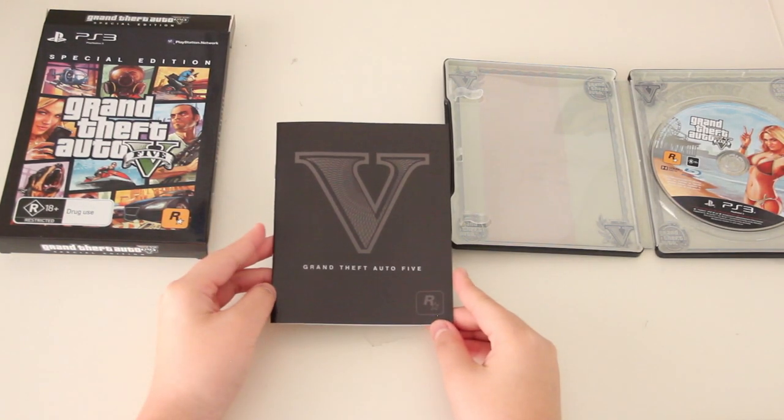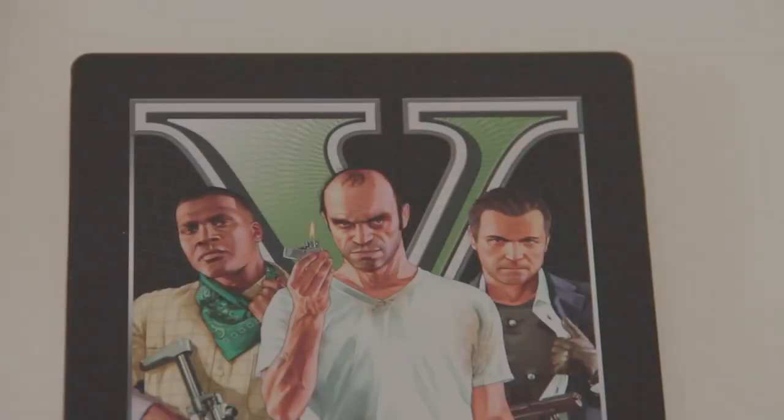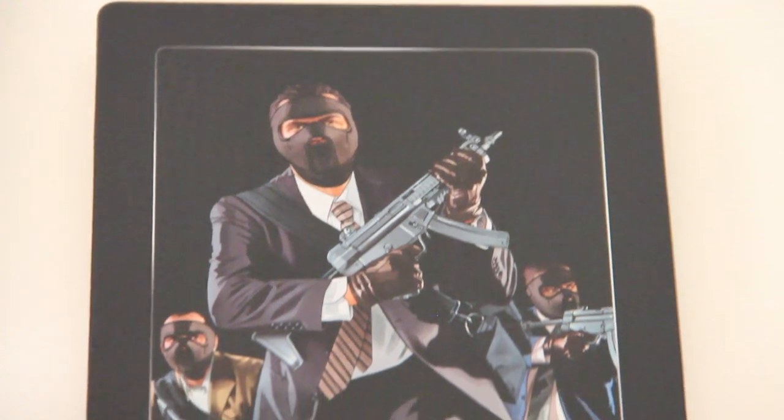This is finally the manual — nothing much to see here; obviously no one reads manuals anyway. Putting that back, here is a close-up look at the front of the steelbook case itself.